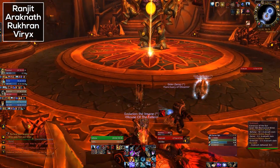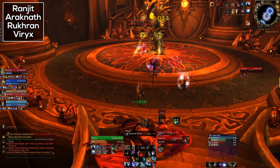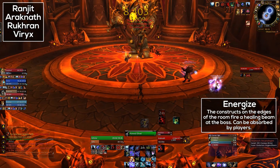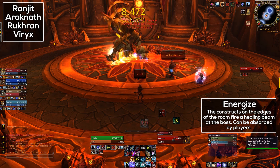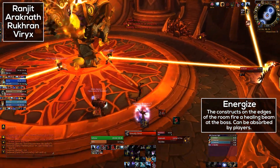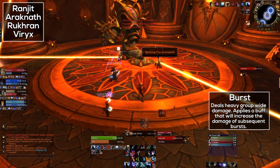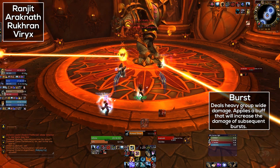Next let's move on to Arachnath. This is really quite a simple boss. The whole gimmick is that there are these beams of light which shoot off from the side of the room. These will heal the boss, and to stop them from healing the boss, players must stand inside the beams, which will cause you to take damage. There's a bit of a trade-off, but you do need to stand in them because the boss healing up is obviously quite a bad thing. Burst will hurt everyone in the room and every time he bursts he gets a stacking buff which increases the damage of his subsequent bursts. This is a soft enrage mechanic.